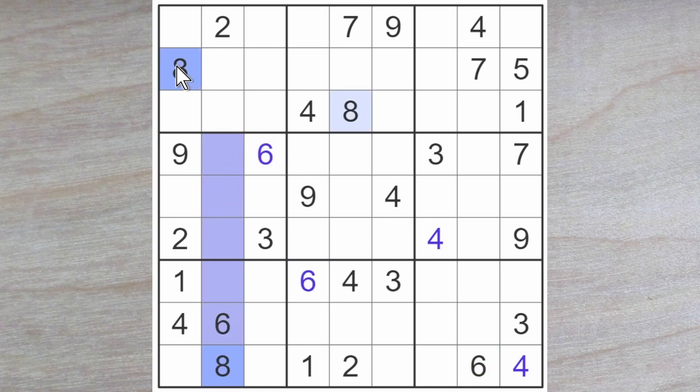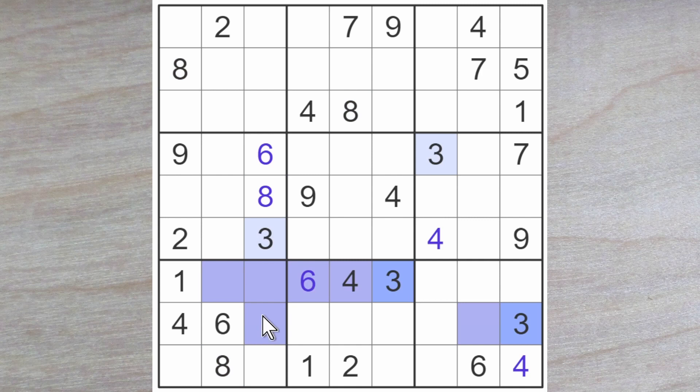This 8 blocks up, and this 8 blocks down. Here is where an 8 goes in column 3. A 3 blocks over, and another 3 blocks over, and a 3 blocks down, so here is a 3.